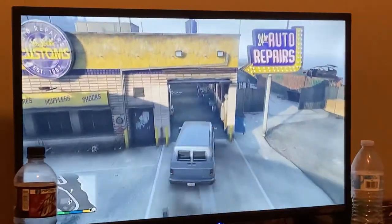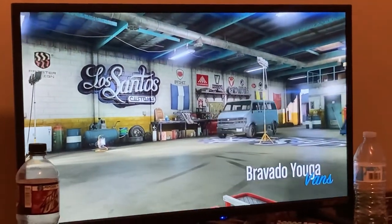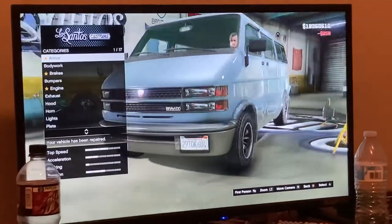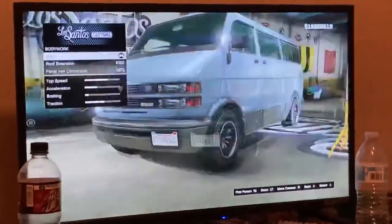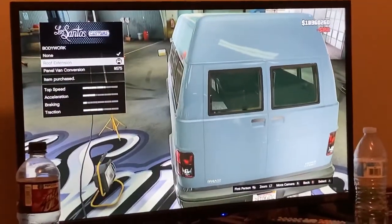It's also like a type 2 ambulance I think. So yeah, the Bravo Yuga van - you guys can see you'll find these at the airport, which is where I found this one. So once you do the repairs and whatever, the first thing you're gonna do is go to body work and go for roof extension.